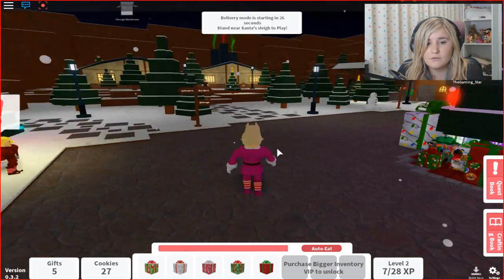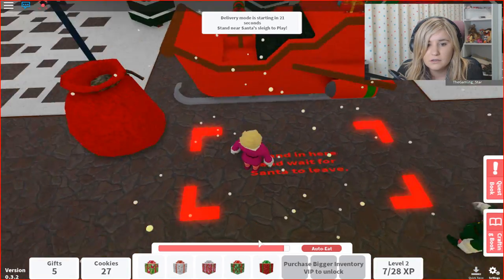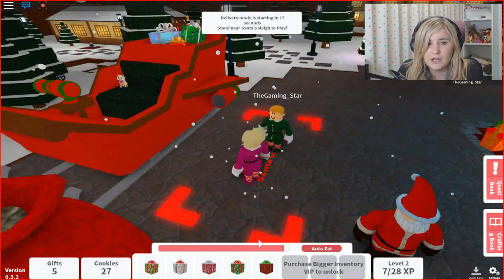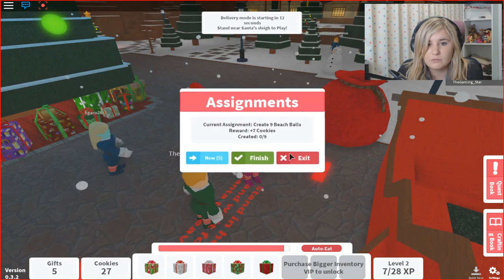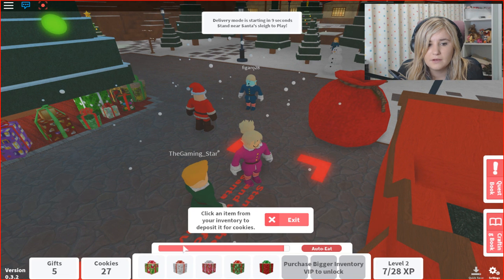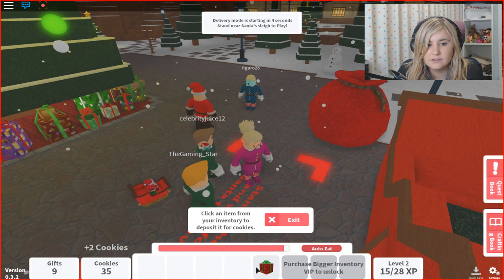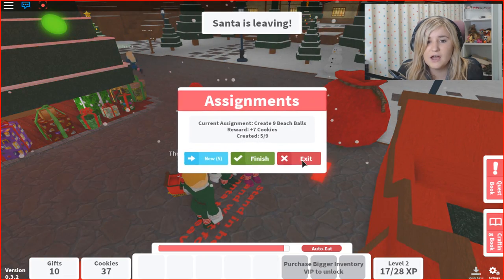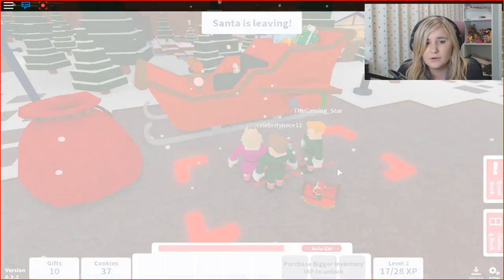We've got those five ones wrapped up and ready to go, so let's talk to Santa. Stand here and wait for Santa to leave — we can go delivering presents, awesome! We're definitely gonna do that, but for now let's see if Santa will take them. We need to put them in the bag. There, there, there, there — take that, take that, take that and take that. Now we're on five out of nine. We're gonna go with Santa though and deliver some presents. I'm so excited. Oh my goodness, where are we? Oh my gosh, we get to drive the sleigh! Amazing.